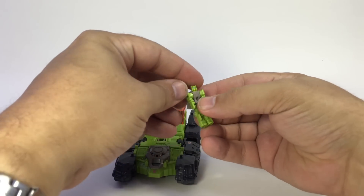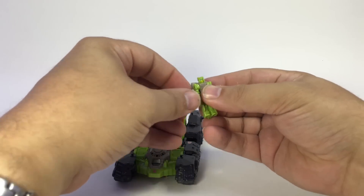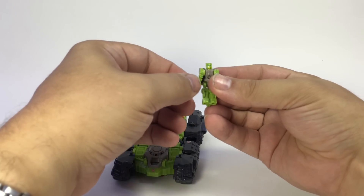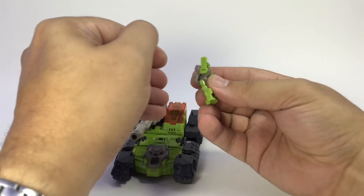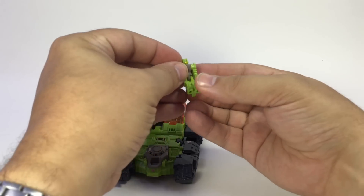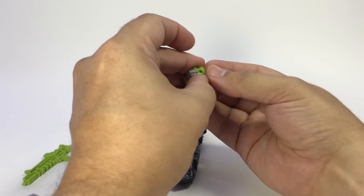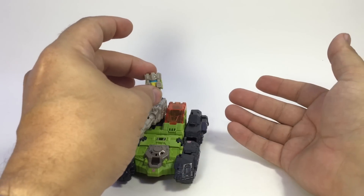There's Furos — he's green, he's got the same ball joint neck, ball joint shoulders, although again limited to side-to-side motion, but can come all the way up above their head. We'll go ahead and turn him into the head and set him aside while we transform the body.